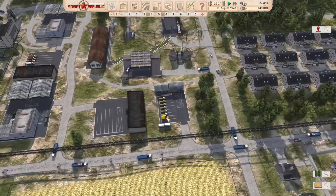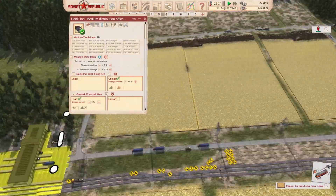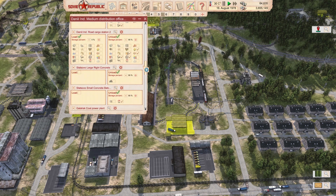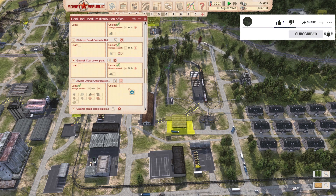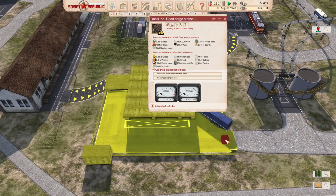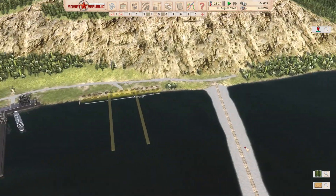Steel imports are important for us right now, so I'm setting them up. I'll use this distribution office - we have a couple of open-hull trucks not looking busy, so I'll assign them to the border. Then I'll go to the customs house and import steel, delivering it here. Let's check the Daniel cargo station 2 - that's the one. I need to set it up to import steel; let them import as much as possible because we need a lot of steel to finish our current constructions. We'll rely on oil for income initially.